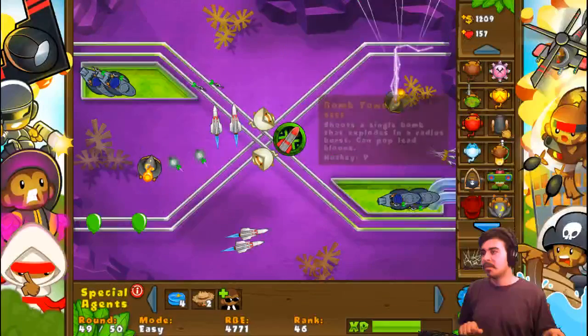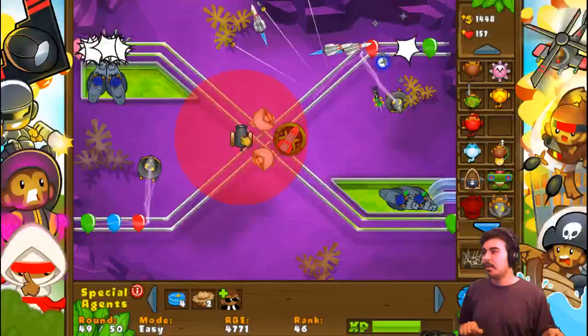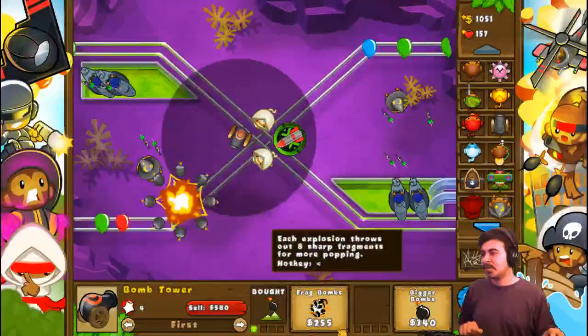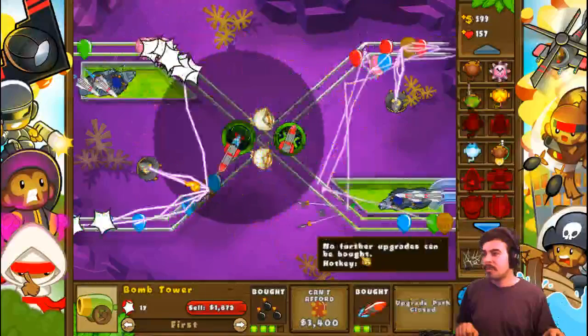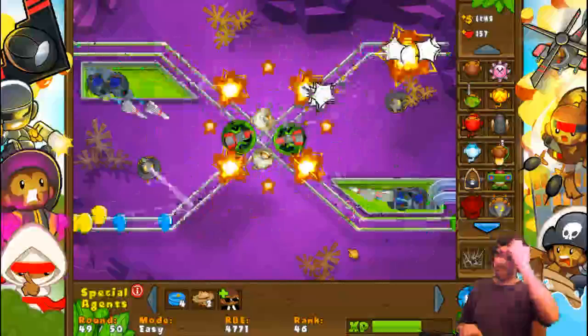It's really bugging me that I only have one cluster bomb while everything else is symmetrical. So I still need the missiles, but there you go — huzzah! Now everything is more symmetrical.